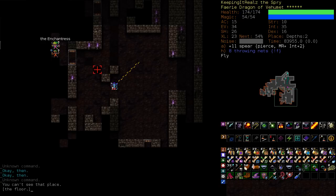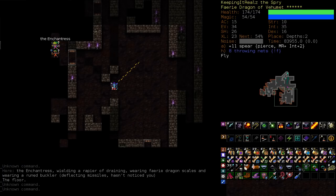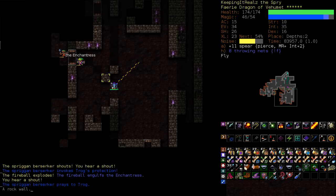She can go invis, but normally the game will tell you when she does. We've got a hasted lich running at us. This is quite a bad situation. We're gonna focus him even though there's a Spriggan on top of us — I'm much more afraid of the lich. Can have crystal spears, can have iron shots, can summon demons.